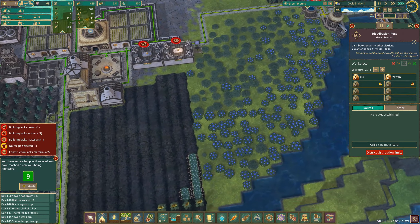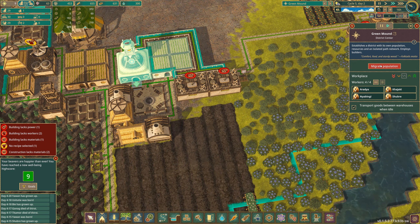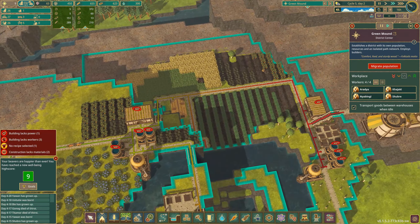I need workers there. Okay, so we're going to slow it up a bit — we'll go for two. We'll migrate a couple of people across again who may die horribly. I apologize guys.